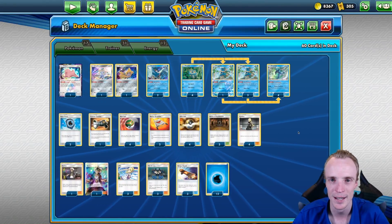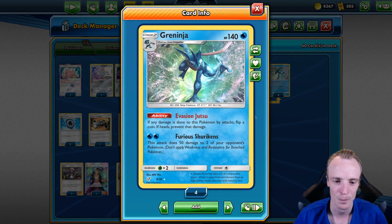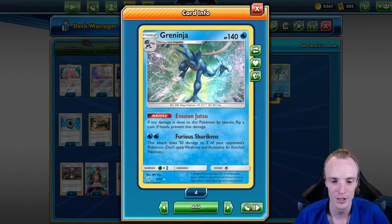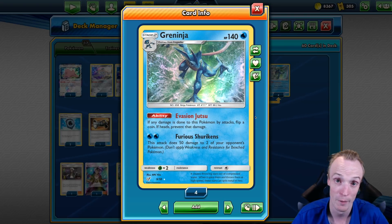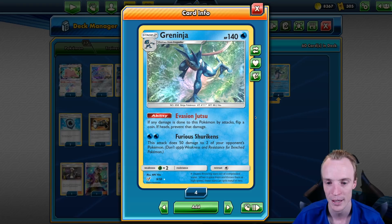Hello and welcome to Bell Curve Gaming. Today we're going to have a look at the new Greninja from Detective Pikachu. For two Water Energies, Furious Shurikens does 50 damage to two of your opponent's Pokemon - Active or the Bench.